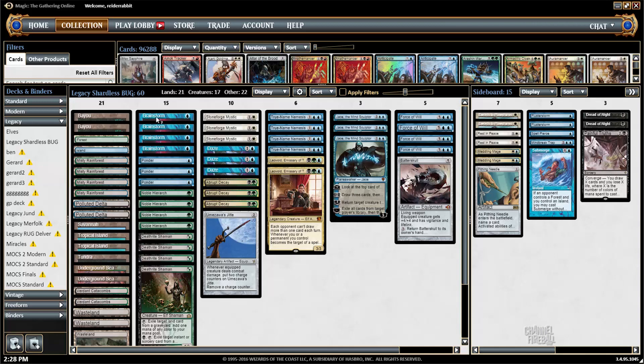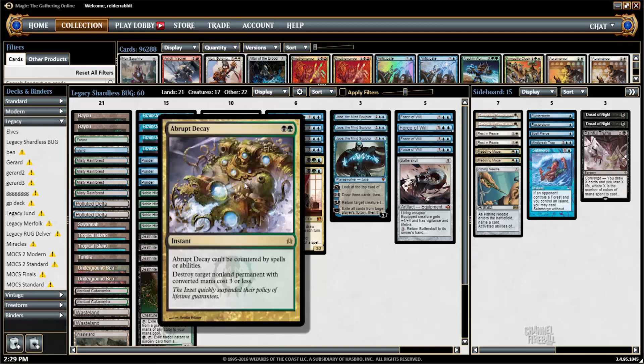This deck is mostly a blue-green deck, splashing black and splashing white. I only have two lands that produce white mana for three copies of Stoneforge Mystic in the main deck, and note that all eight of my mana creatures can produce white mana. I'm also not very heavily invested into black mana — I've eschewed cards like Hymn to Tourach, Liliana of the Veil, Thoughtseize, just playing three Abrupt Decays, which is a really valuable card in a field of Counterbalance and Chalice of the Void.